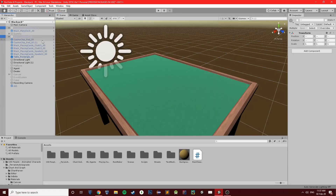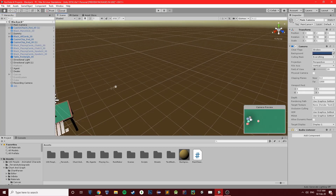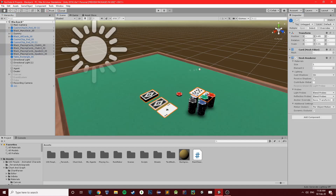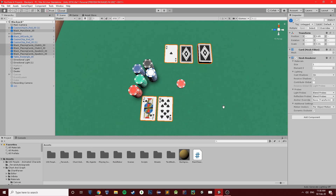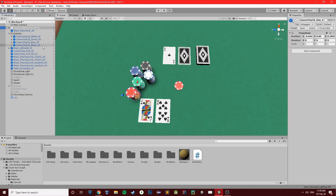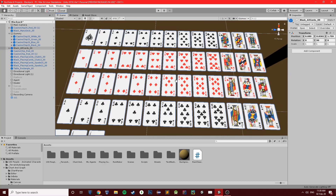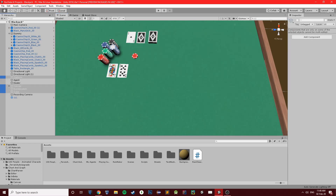First, we need to create our environment. I'm using Unity because of the variety of assets that exist — this way I can save a lot of time and focus more on building my AI. In order to play blackjack, we need a table, some chips, and of course, playing cards. On this table, we will have the dealer and only one player, which is going to be our AI agent. Instead of creating the player and the dealer hands each time a new game begins, I keep the entire deck available on the scene. I simply hide it from the camera's view and change the positions of the cards being used each game. This approach will help increase the speed of the simulation and therefore reduce the time required for the AI to train.